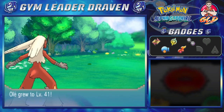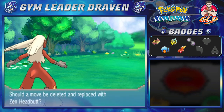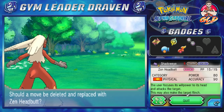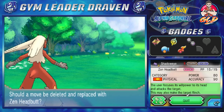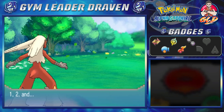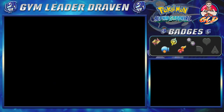Olay grows to level 41, Thunderball to level 43, Shadow Eye to level 34 — it wants to learn Zen Headbutt, which is a good move. The only issue is there's no real problem with it at 80 base power. I can always teach Facade anytime I want. Miley has been defeated!